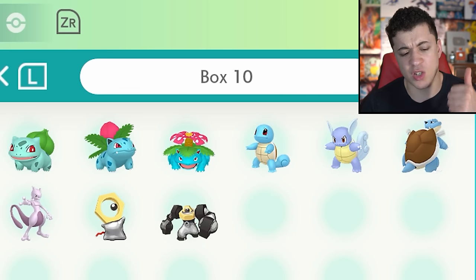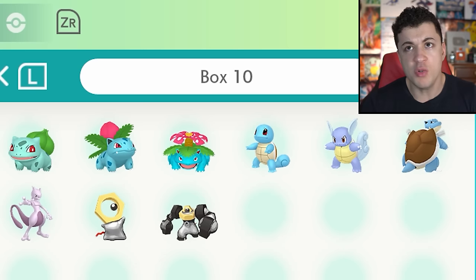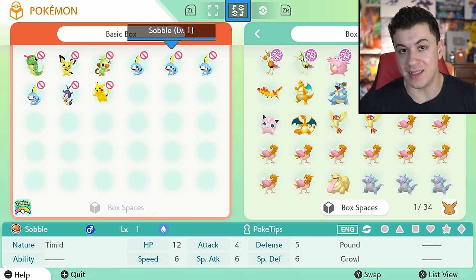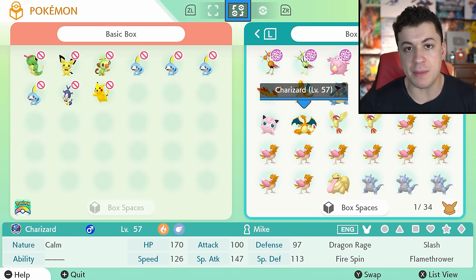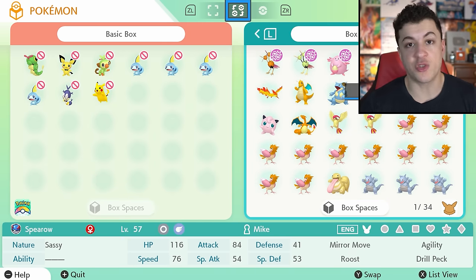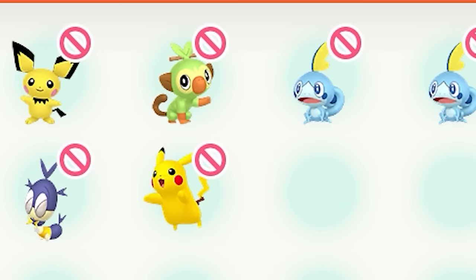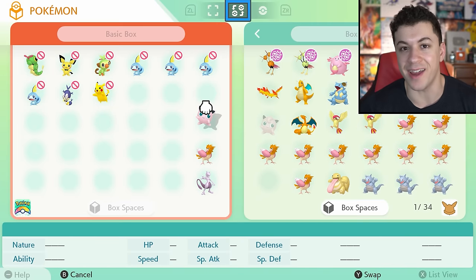I think off the top of my head: Squirtle, Wartortle, Blastoise, Bulbasaur, Ivysaur, Venusaur, Mewtwo, Meltan, and Melmetal — those you could transfer from Let's Go into Sword and Shield, but everything else that's not in the Galar Dex won't get transferred. Likewise, Pokémon that aren't in Let's Go but are in Sword and Shield can't be put into Let's Go. If you try transferring a Pokémon that's just not in the game, you'll see a little red circle and it'll prevent you from putting it in, so no funny business there.